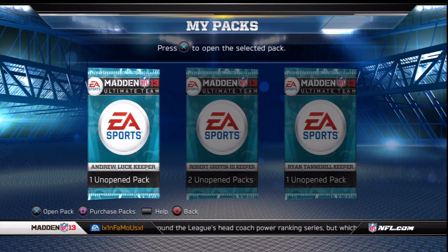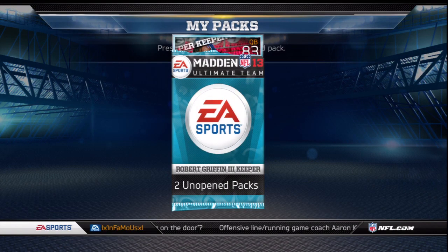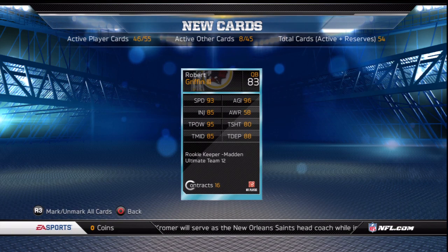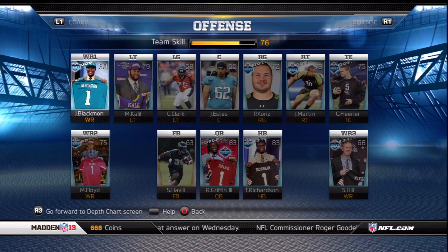Moving on to my packs — those of you who collected keeper cards last year will get a pack for each keeper card collected. I'll answer a question some may have regarding the future star cards. I had collected both the future star and regular keeper RG3 in Madden 12, giving me two unopened packs. The first was an 83 overall and the second was also an 83. So those expecting a 99 RG3 right off the start can forget about that.